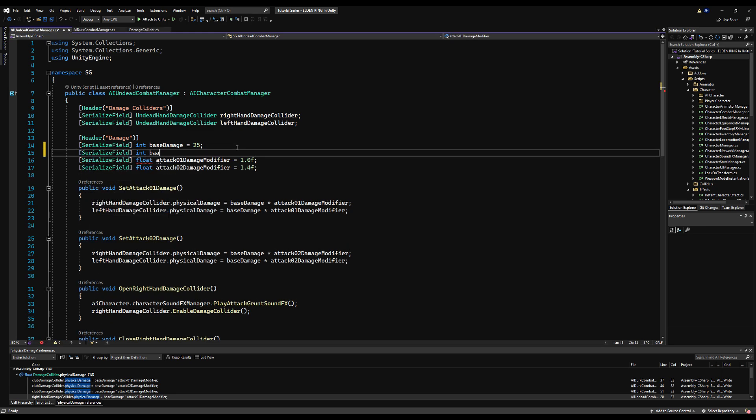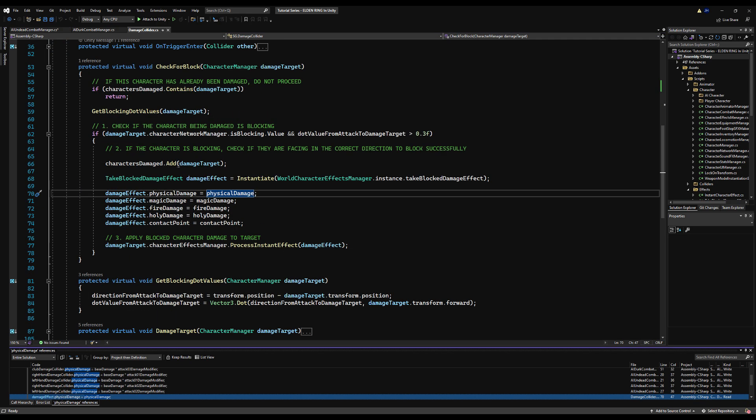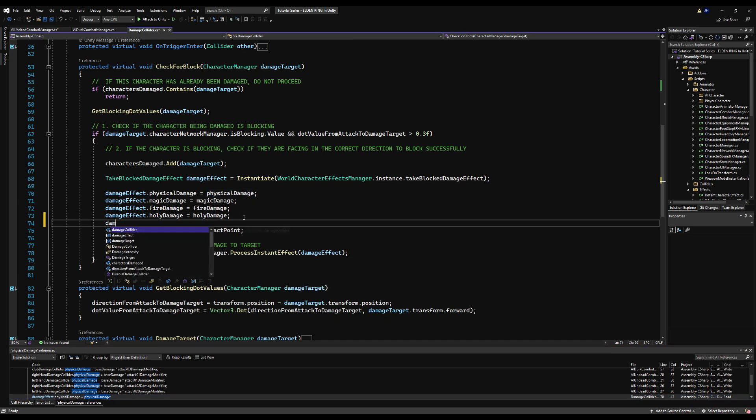I'm going to do the same thing quickly with the undead — it's the same process. There might be some attacks where you want a lot of poise damage but low damage, like a shove, so you might want to give it its own modifier in some cases. But generally, when an attack does more damage it tends to do more poise damage. Under the damage collider base class script where it says check for block, you want to set: damage effect dot poise damage equals poise damage — the poise damage on the base damage collider that we just made.